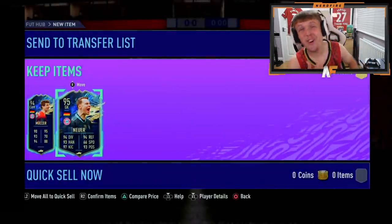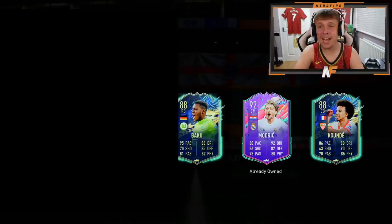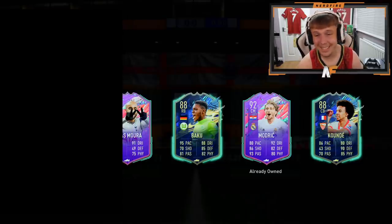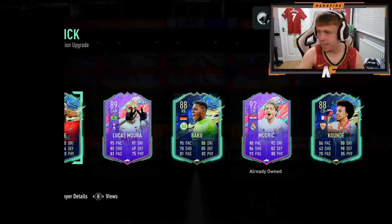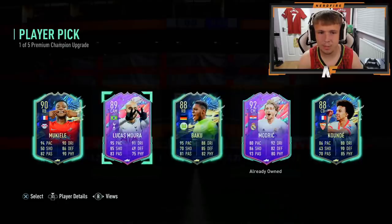He took no one for the fodder again - not the greatest. Come on EA, sort it out. First person coming up on the right - Jules Kounde. Then a FUT Birthday Mendy, then Modric, then Baqke. This is bad. Another FUT Birthday card - who is that? Not the worst. Then we got Mukiel. I'll take Lucas Mora there.